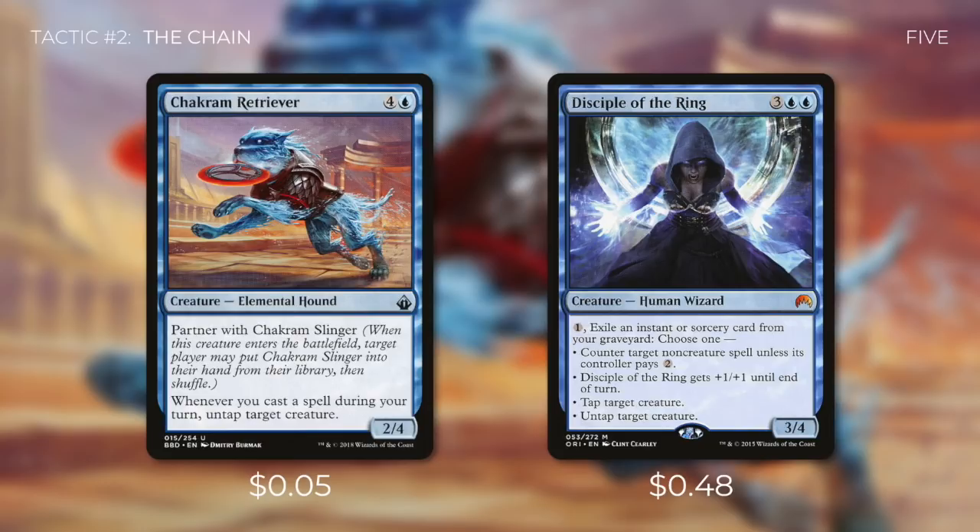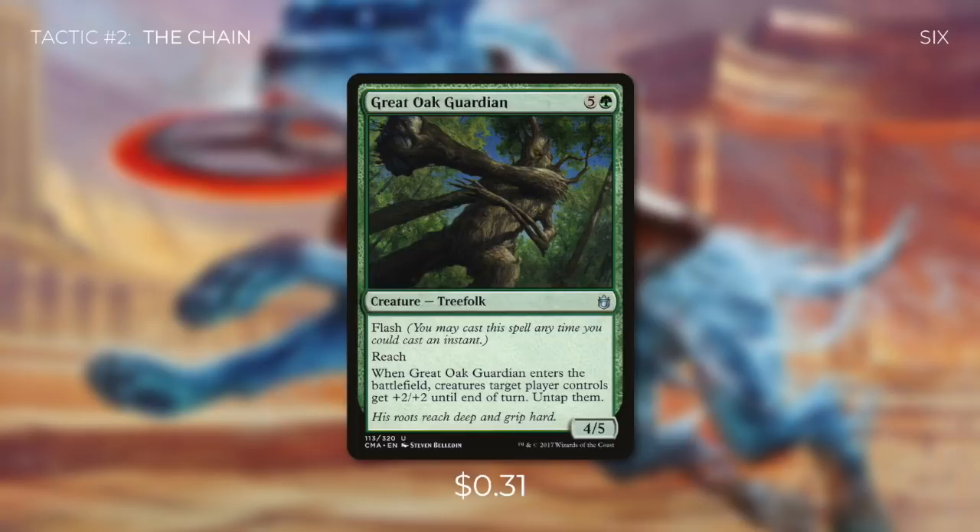Now this is where we have a small decision to make. We can either go get Chakram Retriever or Disciple of the Ring. Chakram Retriever has: whenever you cast a spell during your turn, untap target creature. So if we have a cheap spell in hand to untap Vanifar, we'll get Chakram Retriever. Disciple of the Ring has: pay 1, exile an instant or sorcery card from your graveyard to untap target creature. Either way, once we untap Vanifar and tap her again to sacrifice one of these two creatures, we go search up Great Oak Guardian. When it enters the battlefield, creatures we control get +2/+2 until end of turn, and importantly we get to untap them. When we tap to sacrifice Great Oak Guardian, we search our library for a creature with converted mana cost 7 — and that's the start of our combo.